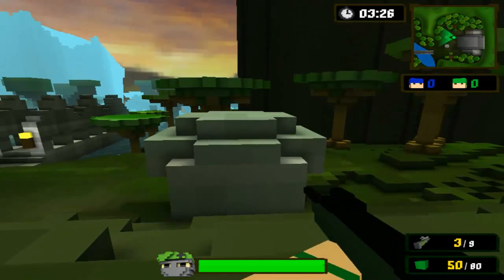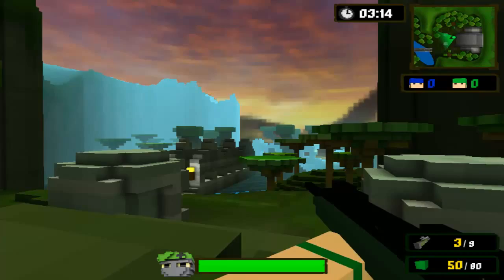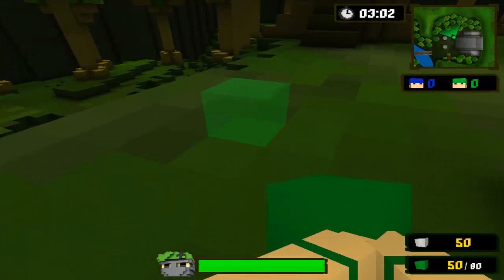You can switch between your tools using the scroll wheel on your mouse, or alternatively you can use the number keys — one, two, three, four on your keyboard. Your primary weapon is obviously the sniper rifle. You can scope in with your right mouse button and then hit the left mouse button to shoot. It's not always a one-hit kill, but if you go for headshots it is a really effective weapon.